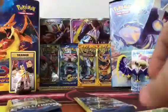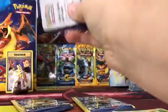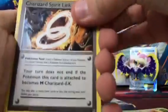Okay guys, I'll be right back — I think I dropped one of my packs. Alright, I'm back and I'm going to open the Raichu pack. This pack feels like there's something good in it. Imagine if I do pull something good and you guys say it's a fake pack or that I cheated. Alright — Charizard Spirit Link.